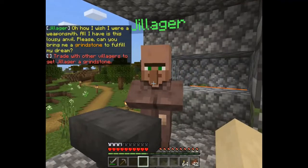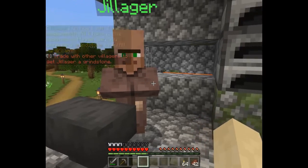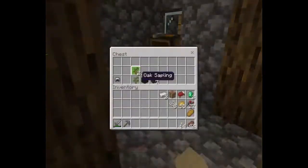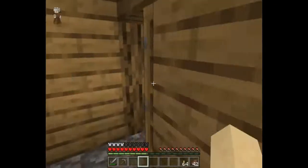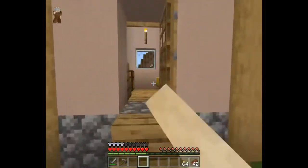Oh, how I wish I were a weaponsmith! All I have is this lousy anvil. Please, can you bring me a grindstone to fulfill my dream? Trade with other villagers to get Jillager a grindstone. Let me see what you've got. Oh, you have an iron helmet - could I use that instead? Thank you!